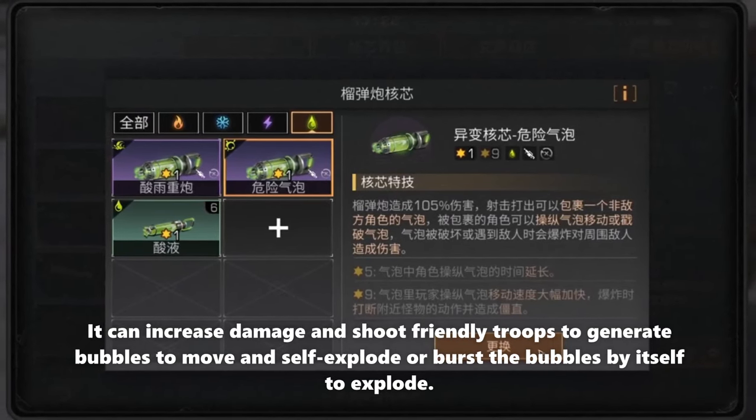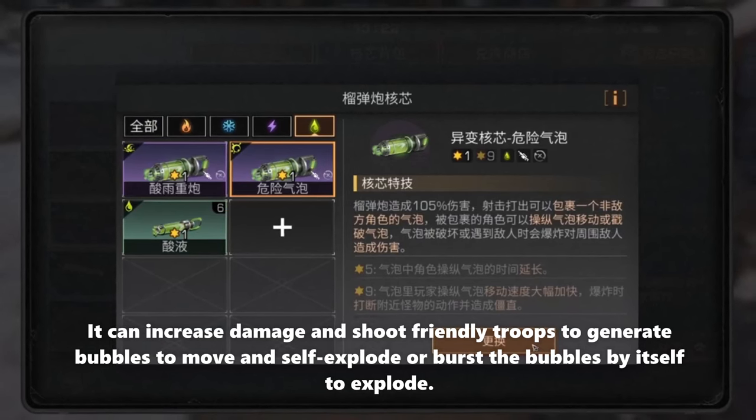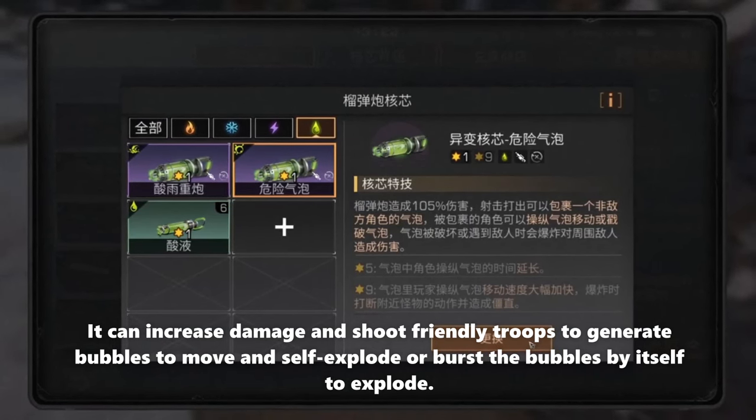The bubble acid core is an advanced core for the harvester or heavy cannon. It can increase damage and shoot friendly troops to generate bubbles to move and self-explode, or burst the bubble by itself to explode.